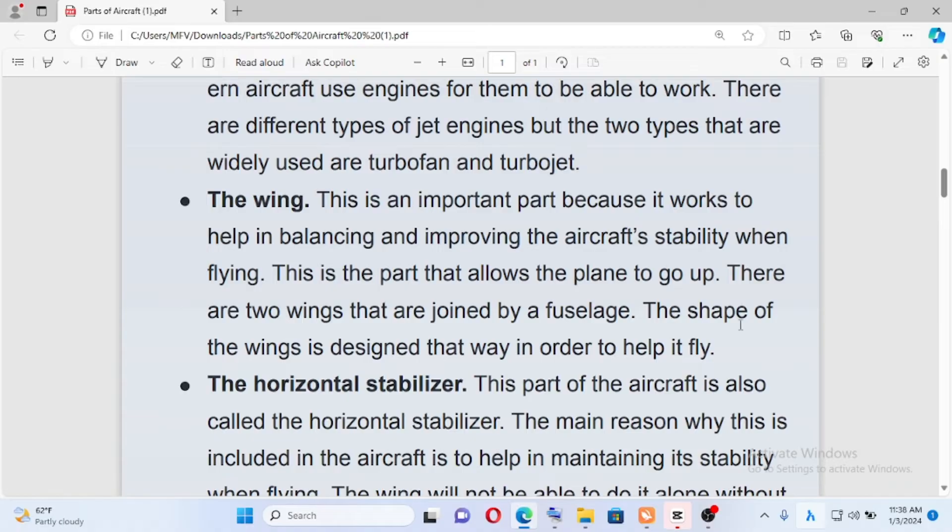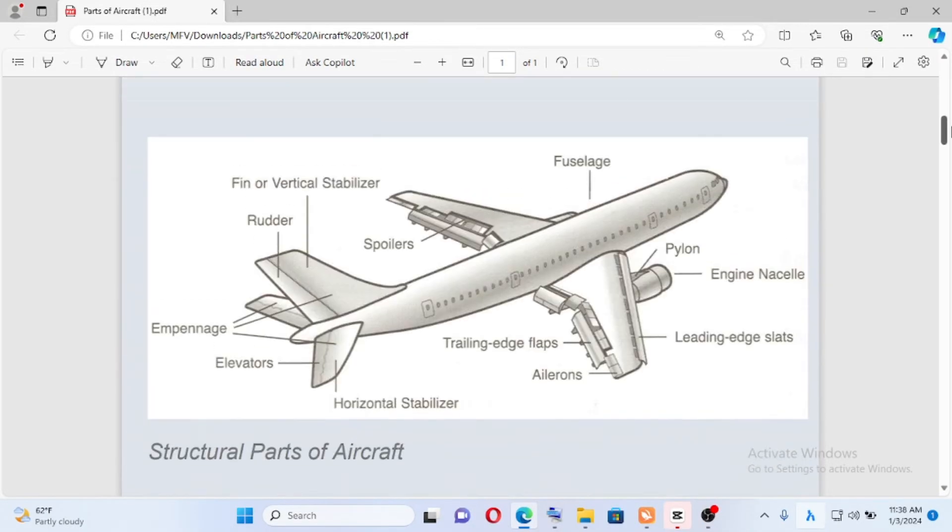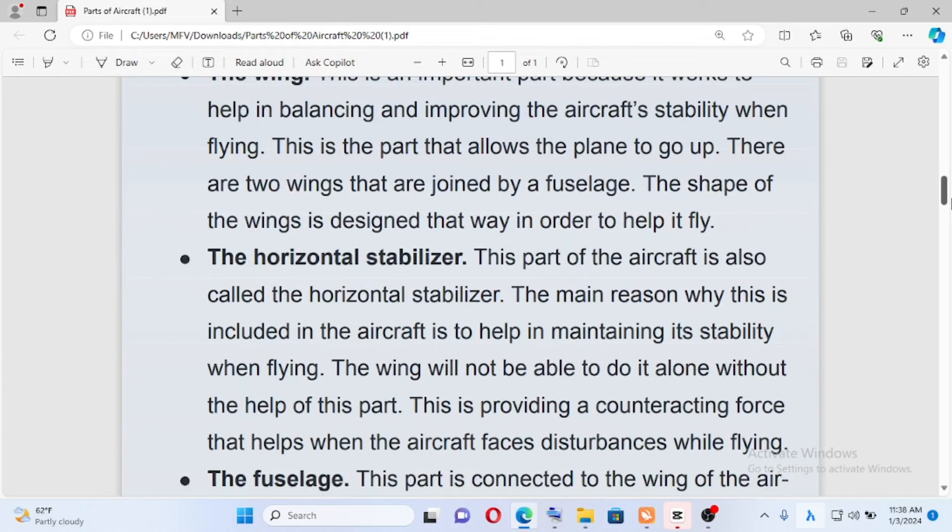Put differently on each plane along the line — this is the horizontal stabilizer. The horizontal stabilizer — this part, let's take a moment. The main reason it is included is for the aircraft's stability.